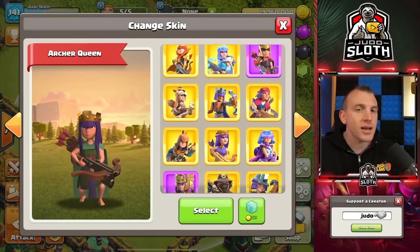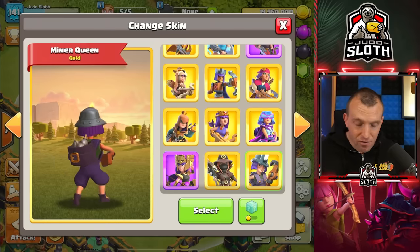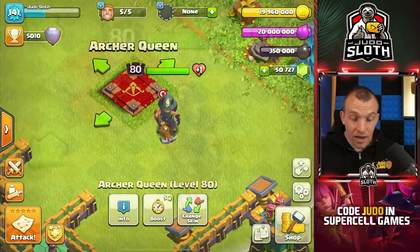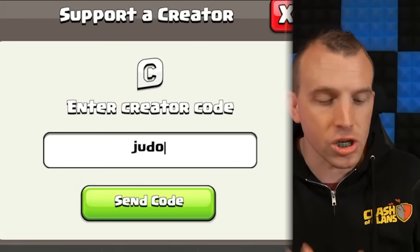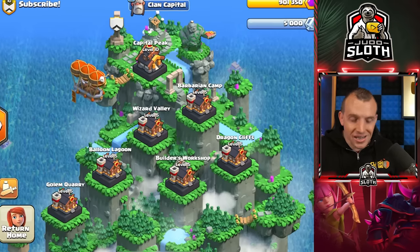For those wondering about this month's hero skin reveal, it is the Miner Queen — this will be in next month's gold pass. I really liked the Golem King so I'm glad to see more hero troop skins. If you want to support the channel before purchasing the gold pass or anything else in Supercell games, click the C in the top right of the shop and enter code Judo before purchasing. In tomorrow's sneak peek video we will be covering the remaining districts and the new troops and spells within them. If you missed my explanation of the clan capital, the video is linked on screen. Enjoy the rest of your day!